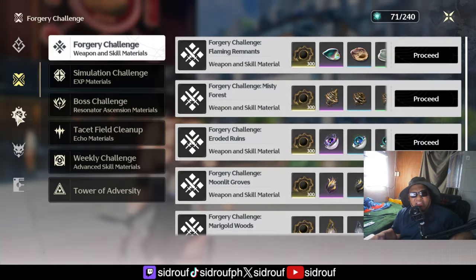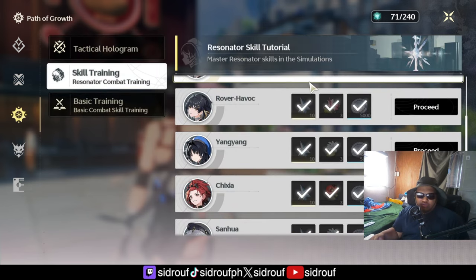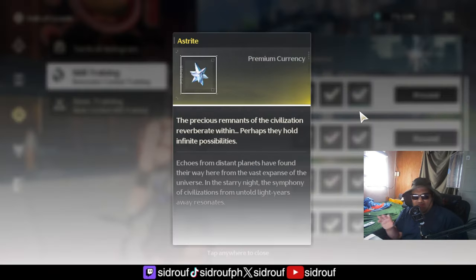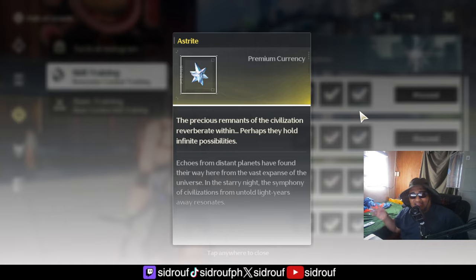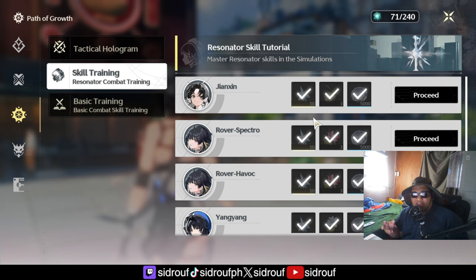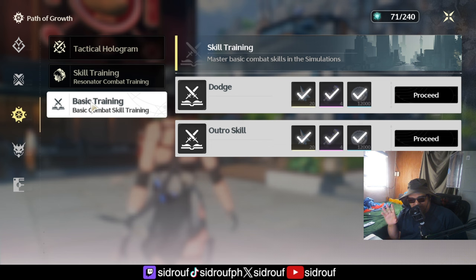The third tip that people often forget about is skill training and basic training. Every time you get a new character, you get a brand new challenge that you need to do to get 10 more astrite for each character. It's basically like trials but with rewards — it also has level-up materials and ascension materials for the character itself. It's also a good way to learn how to play the character properly; it shows you combos and every single thing about the character.